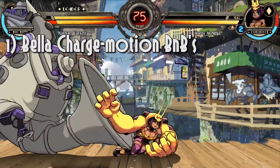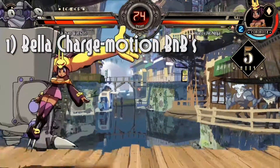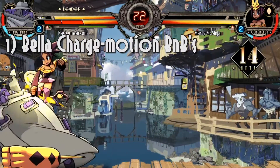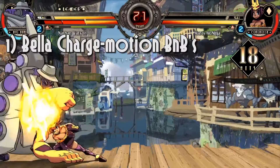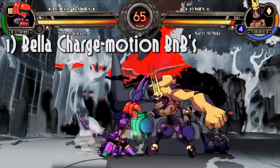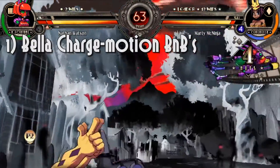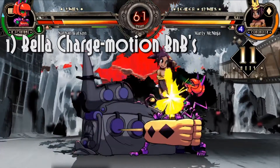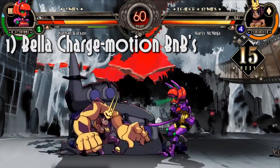Honestly, this was really uncomfortable at first, and I just couldn't get it for the longest time. I basically had to trick my brain to think of any move that didn't require a directional input as now requiring me to hold back. For example, standing medium punch is now back medium punch, and jumping heavy kick is now back heavy kick, and so on. Once I could handle that, it all started to click.